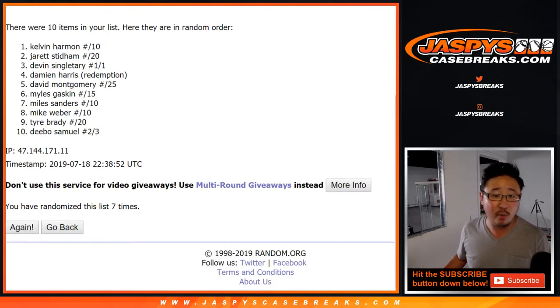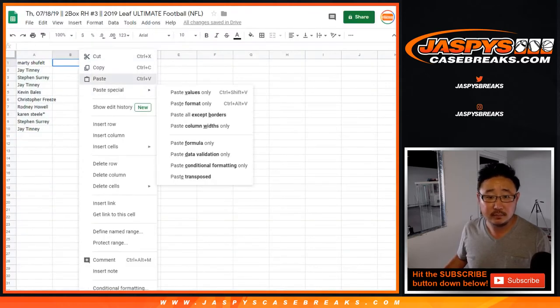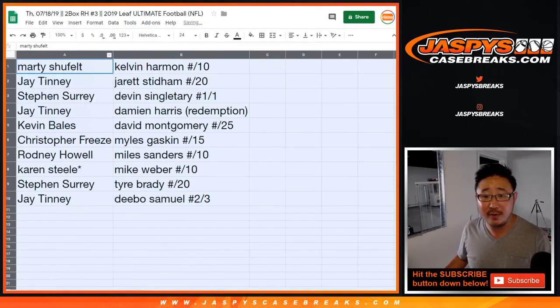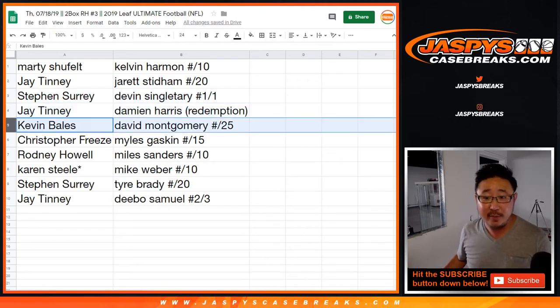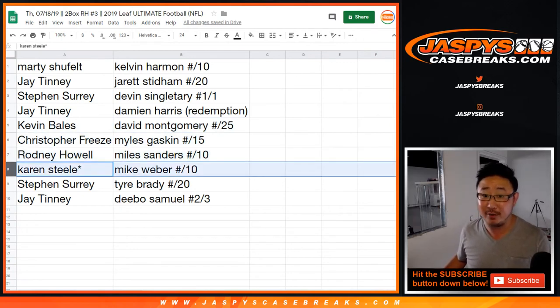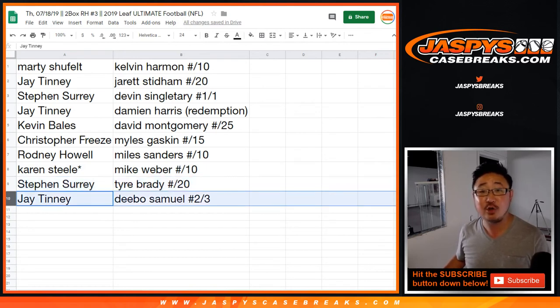After seven times on random.org, we've got Kelvin down to Debo. Here's how it all shakes out: Marty, you've got the Kelvin Harmon to 10. Jay with the Jarrett Stidham to 20. Steven Suri with the Devin Singletary one-of-one printing plate — all aboard the Big Hit Express! Jay, you've got the Damian Harris Redemption. Kevin Bales with the David Montgomery to 25. Chris Freese with the Miles Gaskin to 15. Miles Sanders to 10 goes to Rodney. Karen, last spot mojo — Mike Weber to 10. Steven, you also have the Tyree Brady to 20. And Jay with the Debo Samuel two out of three.